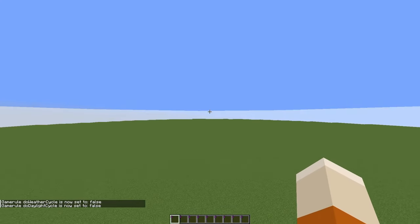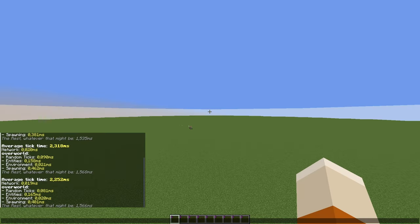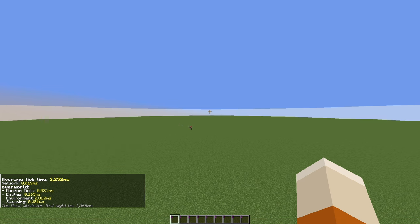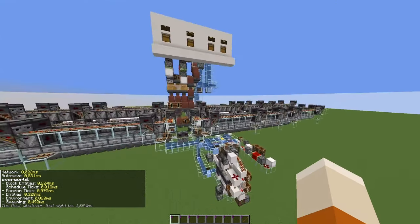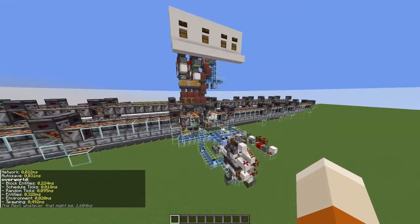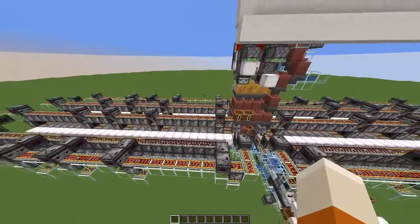Let's measure the lag on my computer, which is not very fast. This is a new superflat world, so the baseline is about 2.2–2.3 MSPT. Let's load in the smelter — and we're at 2.8 MSPT. So in empty idle state, this smelter takes about 0.5 MSPT, which isn't terrible for 400 hoppers.